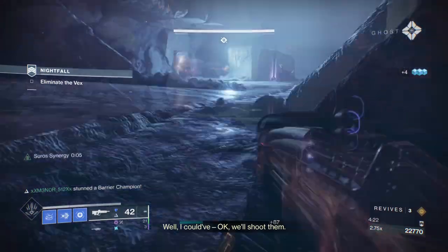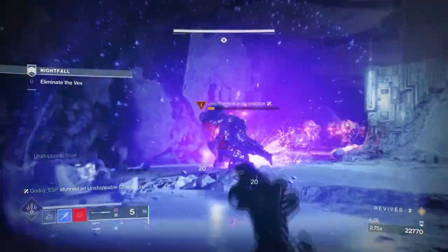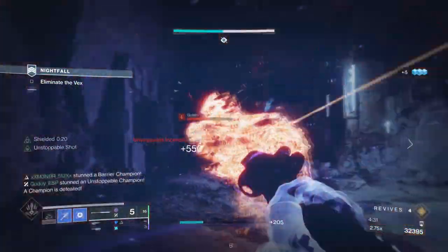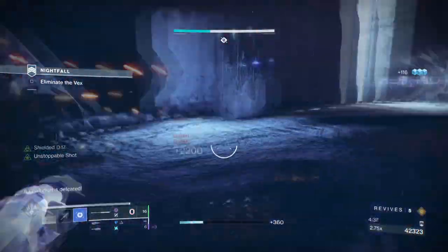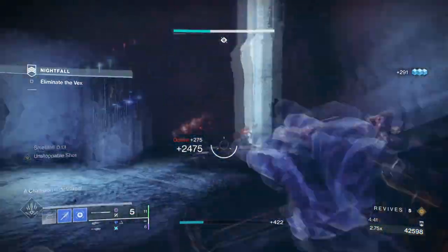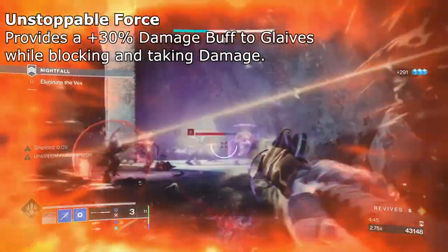You also have to take into account that the weapon can fire while you're shielding, and this isn't something that many weapons are able to do. If you have a Titan with Synthons, then yeah, you can pull it off, but the risk is that you get weaker shields as a sacrifice. With Glaives, you don't need to sacrifice anything — in fact, it's encouraged, as you can get a perk named Unstoppable Force which increases your outgoing damage by 30% just by blocking.